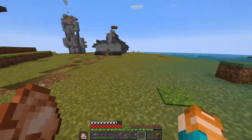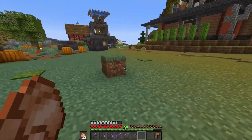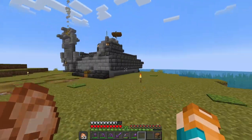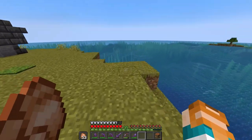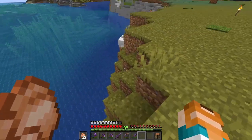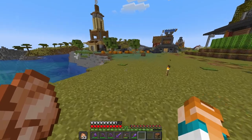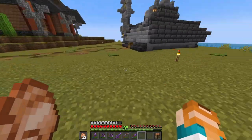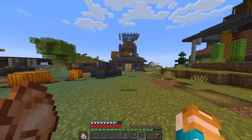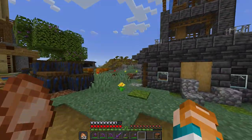For our next thing that we want to build, if you remember, there was a sheep farm right over there, but I just released all the sheep and let them go. There's probably a couple of them right over here — they didn't want to leave the island, which is weird. We need to make some glow lichen, because I want to make a better water elevator on our skeleton farm.